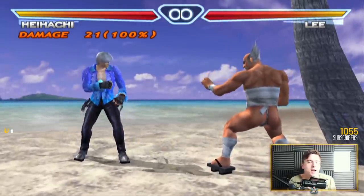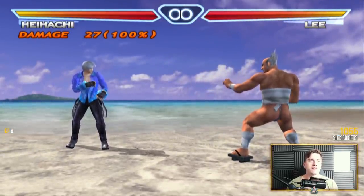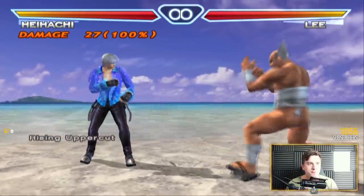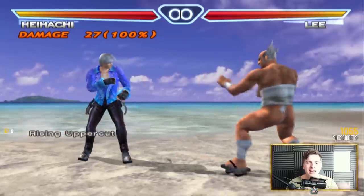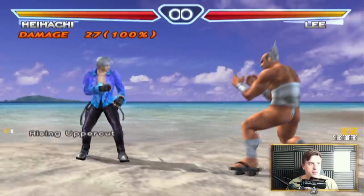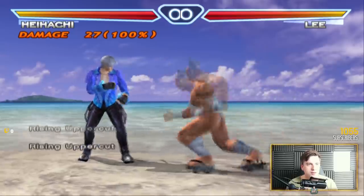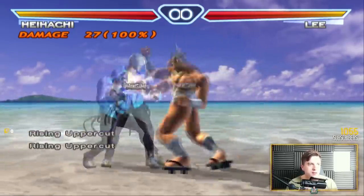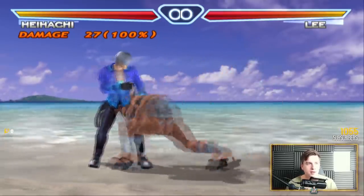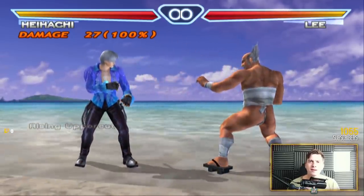He actually has four versions of the thunder god fist and three versions of the wind god fist. There's wind god fist, and then if you hold, you get sparks — wind god fist with hold, and then the electric with a proper electric input. When you hold on wind god fist, it gets the electric plus frames. So wind god fist is bad on block — minus 10 — but electric is good on block, and wind god fist when you hold is exactly the same as the electric. Interesting!